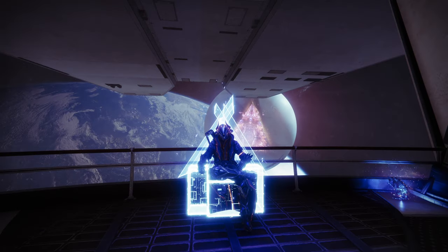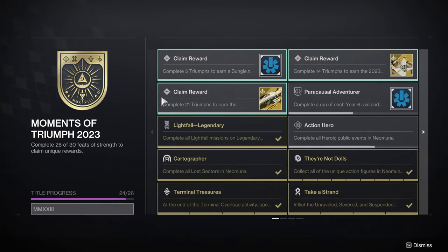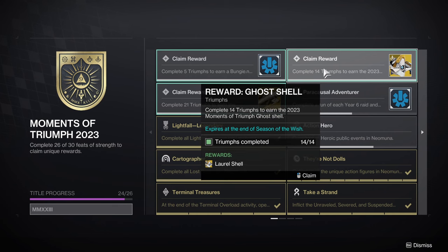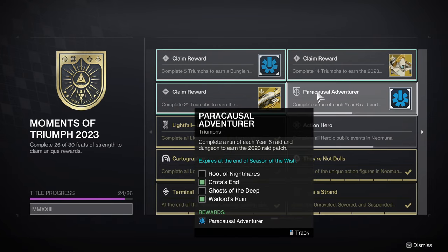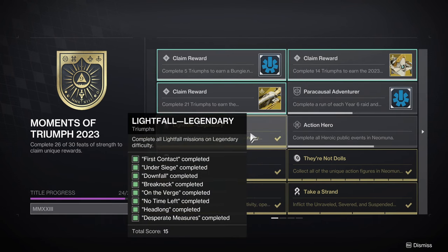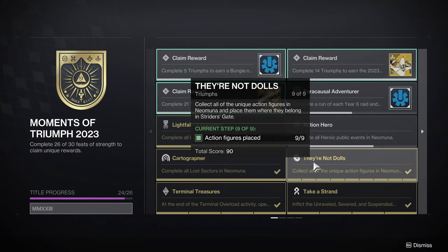Let's quickly go over the different things you need to complete the Moments of Triumph seal this season — you only need 26 things. Some will complete instantly. For your T-shirt, unlock and complete five triumphs, then turn in the code. Complete 14 for a patch and 21 for the sparrow. Paracausal Adventurer requires completing a run of each Year 6 raid and dungeon — though Root of Nightmares and Ghost of the Deep don't seem to be tracking correctly yet. Action Hero requires completing all heroic public events on Neomuna. There's also completing the campaign on Legendary and completing all lost sectors.